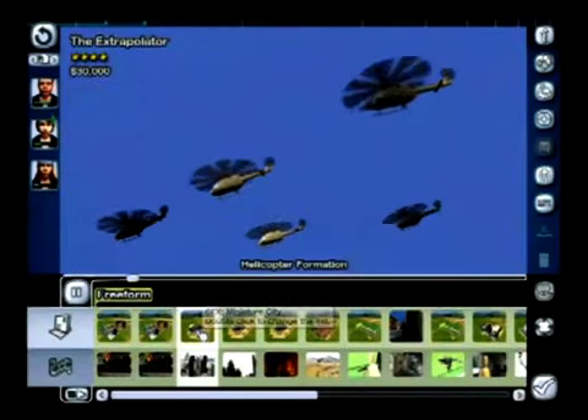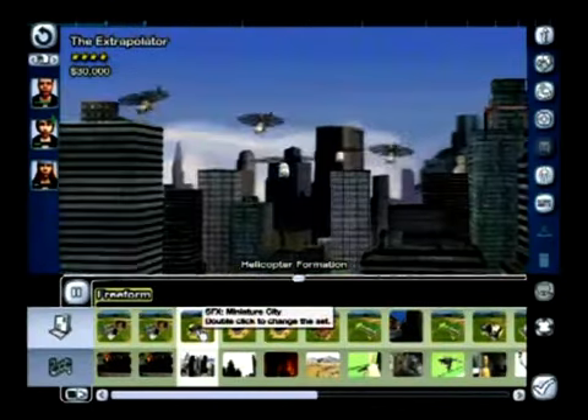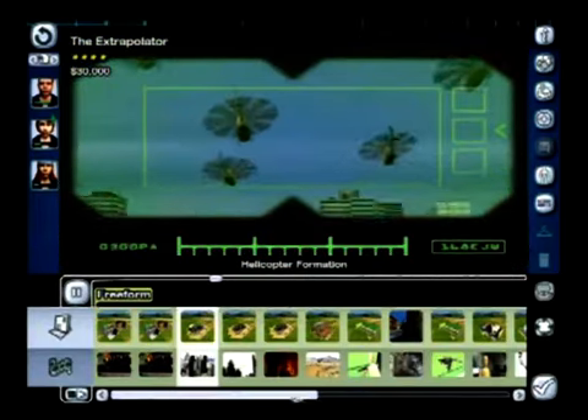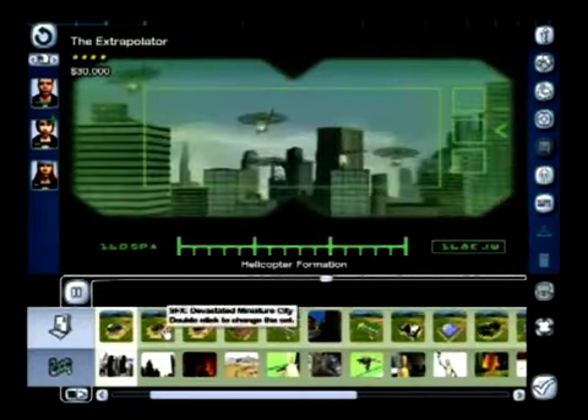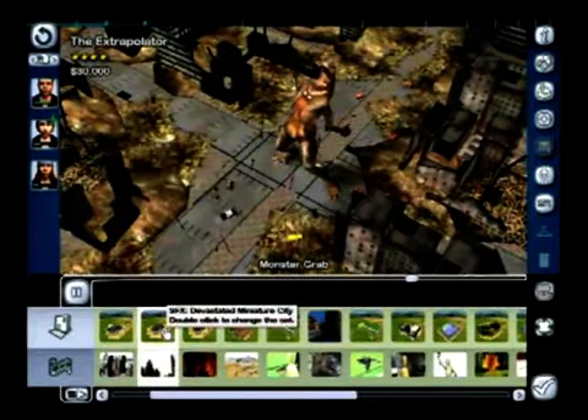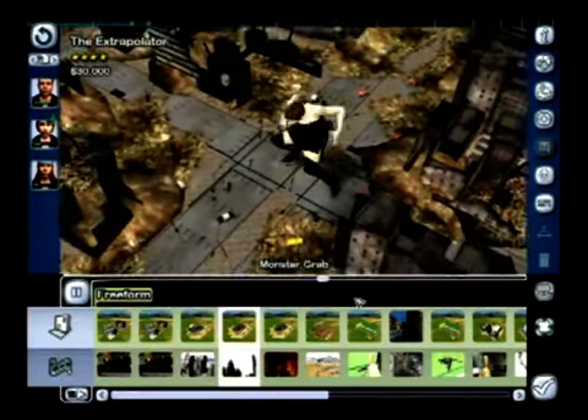Let's take a look at some of our new scenes and sets. Our next scene is an example of one of our new miniature sets. You also have a new overlay feature. Here is our devastated miniature city where we can have actors performing to make our own cheesy monster thrillers.